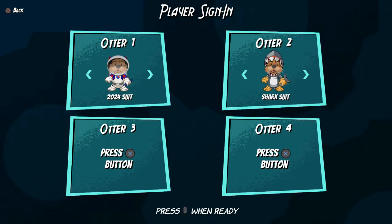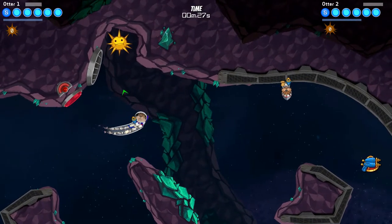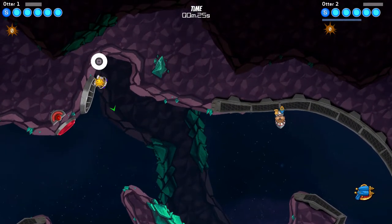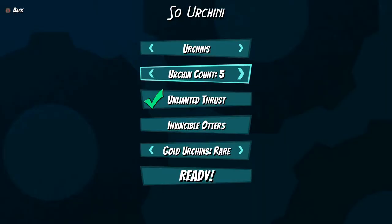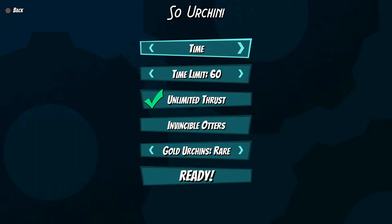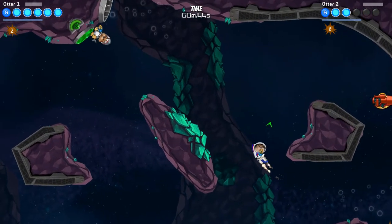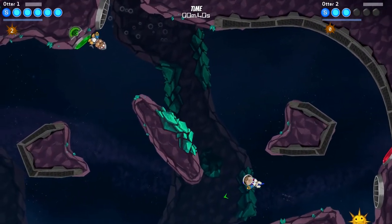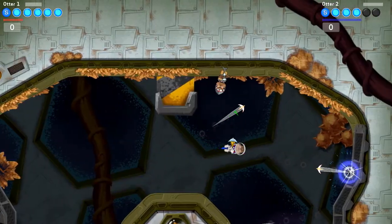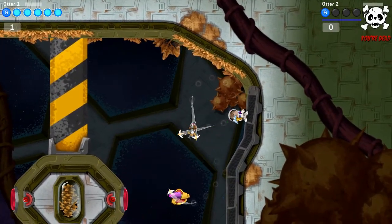Besides single player, you can fight against up to three friends in two local multiplayer modes. Sea Urchin has you battling over who catches the most food, while Forty Fury is your regular deathmatch. This includes a few customizable options for number of points to win, time, and so on. Despite feeling like a nice addition, it's also a head-scratcher as the time put into these modes probably could have added more to the single player instead. It may be fun for a couple of matches with friends or if you have kids, but probably not more than that.